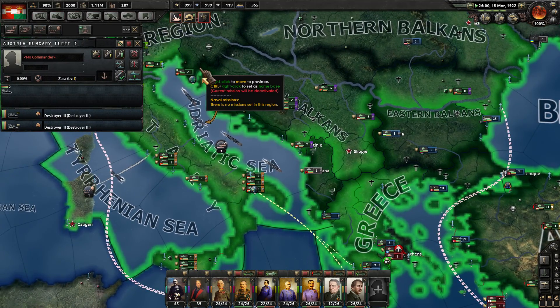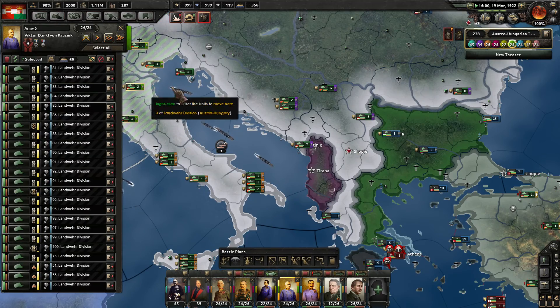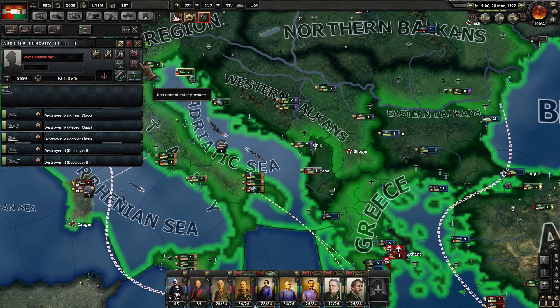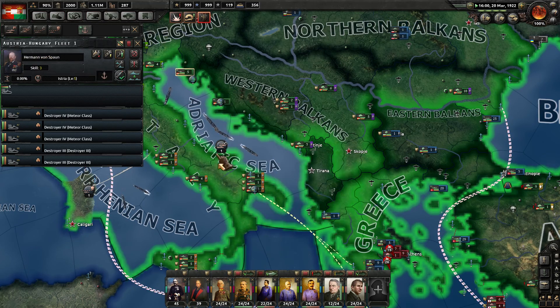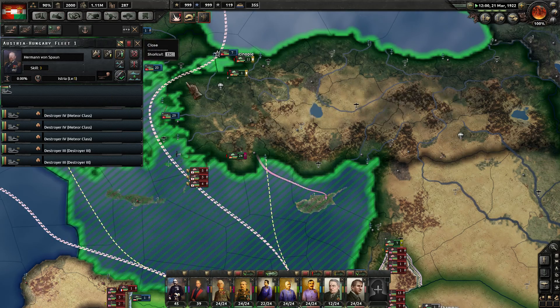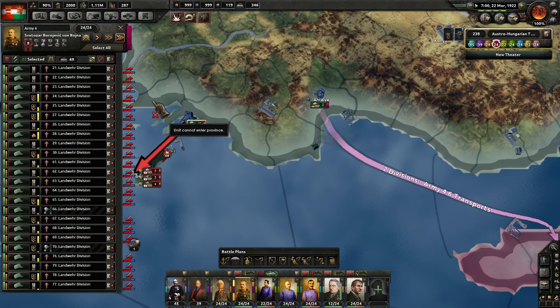We could use these new ships that are available — this small third fleet that we've now created. It's only four destroyers. Let's give you a new admiral, and your job is going to be to convoy escort down here. 22 divisions here now — let's mount another attack. That's not going to go well.